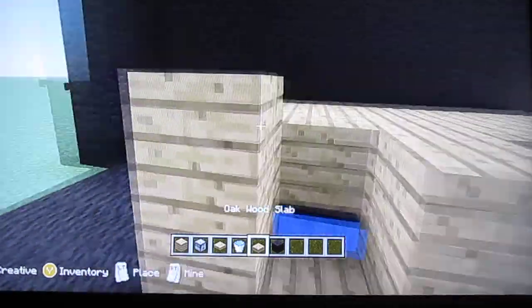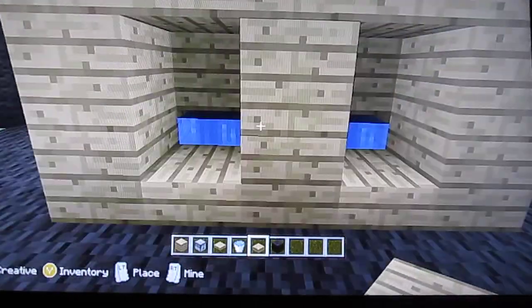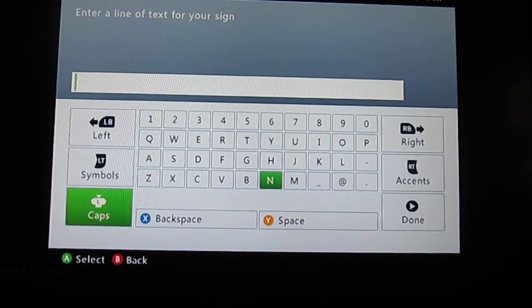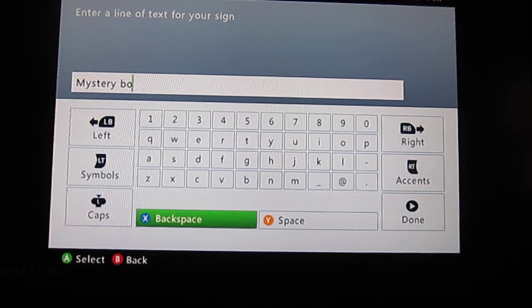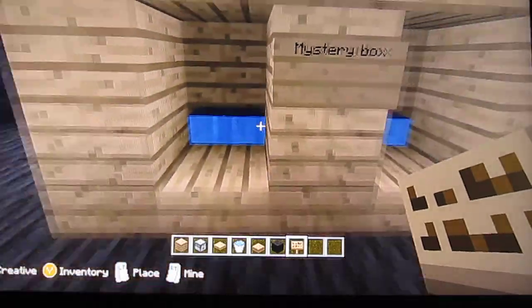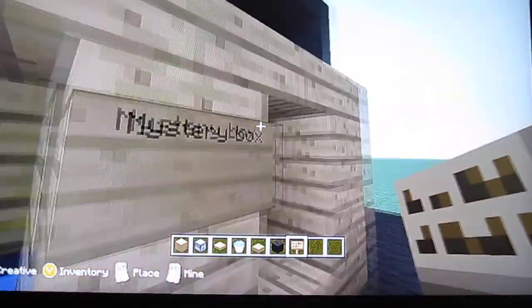If you want to add more details, like put stuff on top of it, go ahead. This is your random box. What you usually should do is put 'mystery box' on it. And if you want rotten flesh, because I'm playing with rotten flesh for the mystery box, you put one flesh right here, maybe two flesh right here, or something like that.